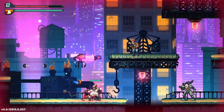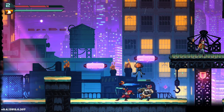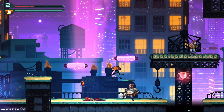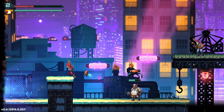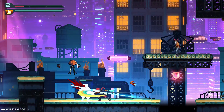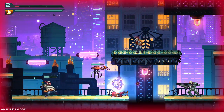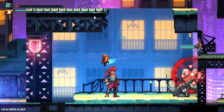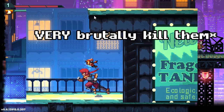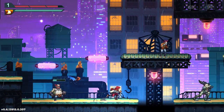Secondly, executions. Executions are probably one of the best animated things in this entire game, and that says a lot because this game is very beautifully animated. Executions are attacks you do when you time a hit with the quantum blade at the moment an enemy has a red crosshair on them — this means they're winding up for a strong attack, and if you shoot the quantum blade at that moment, you'll kill them.